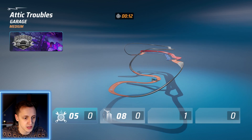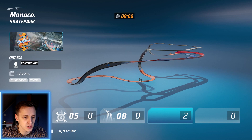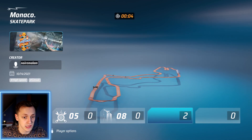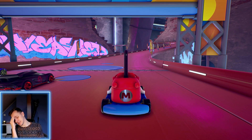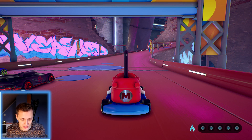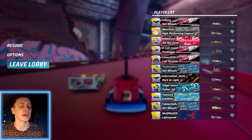I definitely do not want to race on that track, so I'm just going to vote for this one. They're actually going to pick it — oh no. I am an idiot. I didn't select the car. Why did I not select the car? Now we're going to leave the lobby and search for a different one, and it's going to take me freaking 10 minutes again.